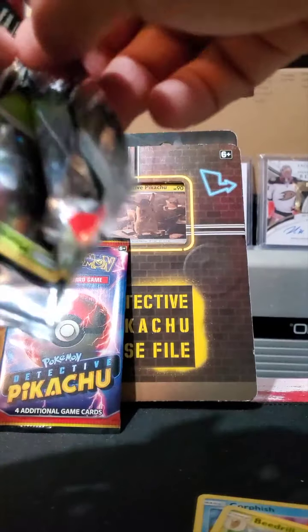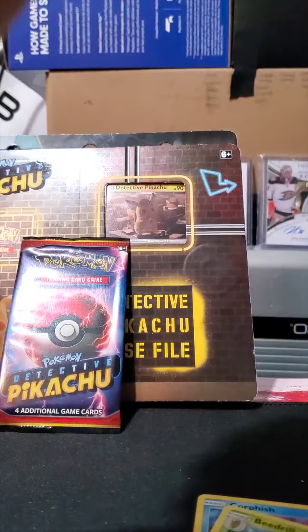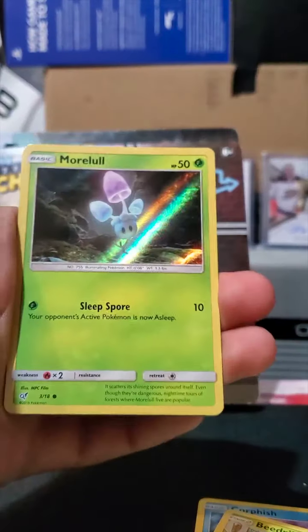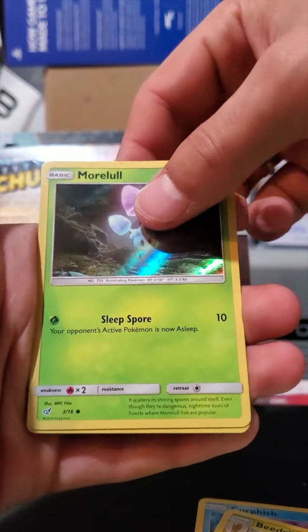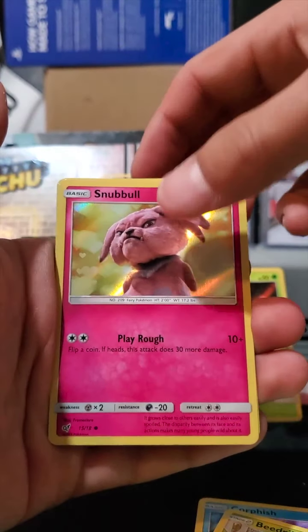Nice. Now for the good cards — just kidding, they're all good. But we're looking for more to complete the set; we don't have them all. There is a Marowak... and a Snobbull.